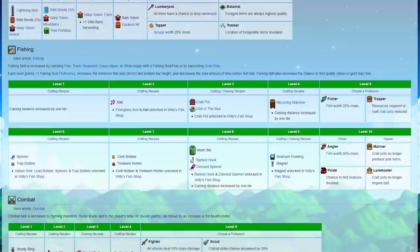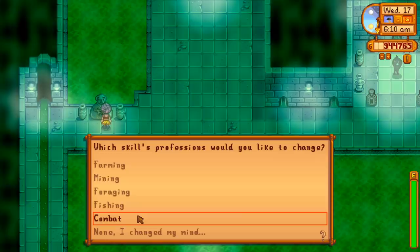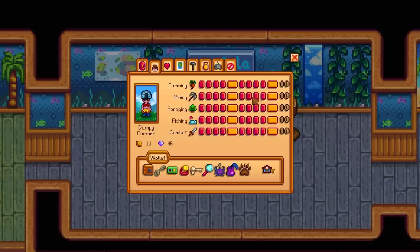If you've watched a lot of my other videos, you may have noticed that professions factor into a lot of methods. You probably know that the statue of uncertainty allows you to swap professions, but how many of you have been playing on the same farm for years with the same profession that you chose in the early game? I encourage you to just take some time to think through your current professions and ask yourself if you should switch any around. If you don't know what professions are best, don't worry — I've got a guide on that too.